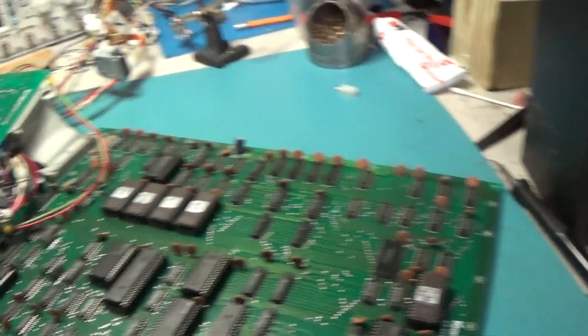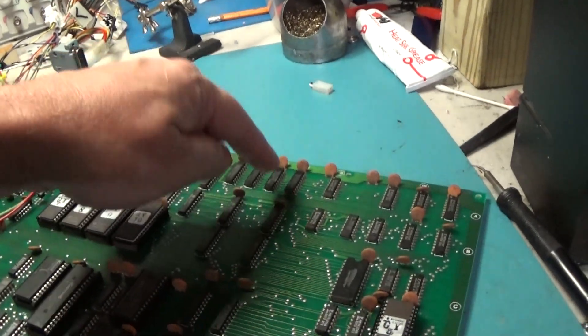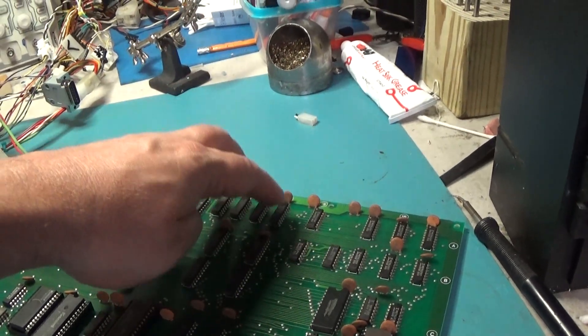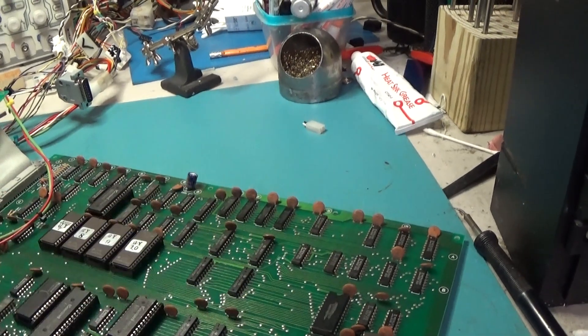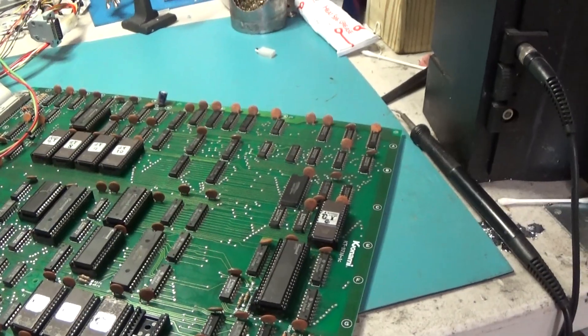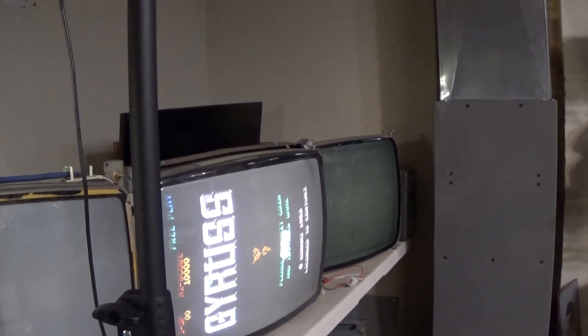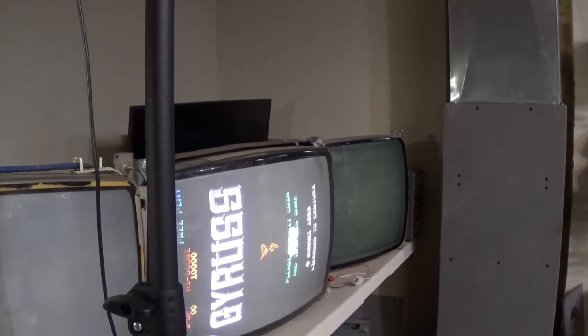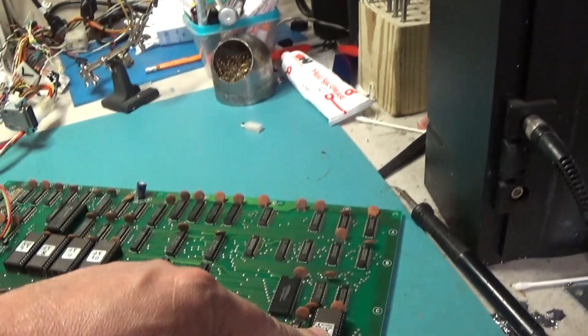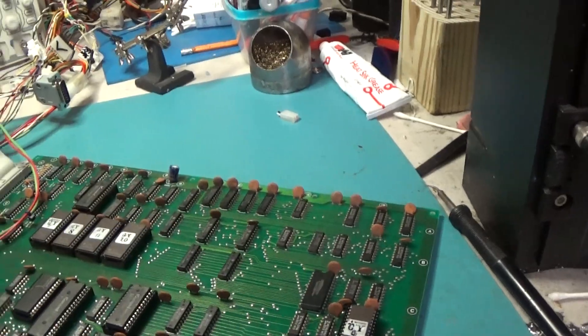So the first thing we can do is get the probe, the scope, and just look at the activation signals and probe around and look at some signals. Make sure that stuff is going on. I'd say the ROM is being accessed because I see stuff that looks like stuff — it's not just blocks. So I'd say this is working. I would bet that the problem is with these RAM chips.